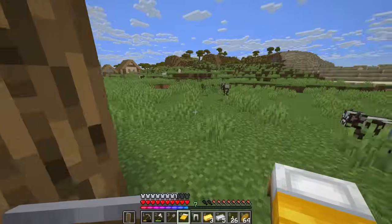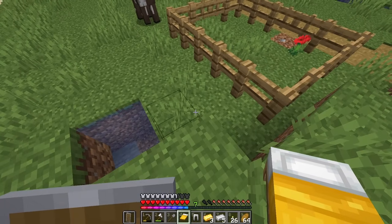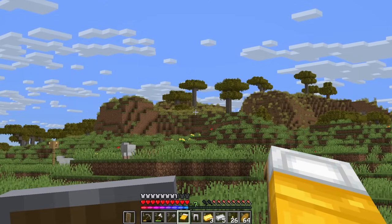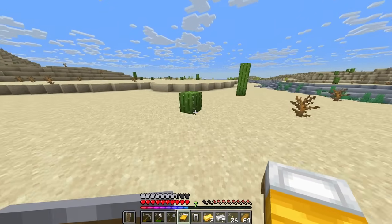I've already got iron gear but I'll take it, and another saddle — nice. I hit the potato jackpot, which is good. Oh look — a savannah! There's our acacia, exactly what I was looking for.